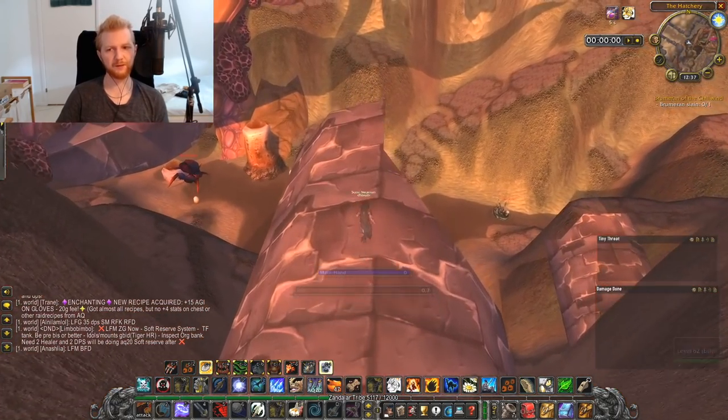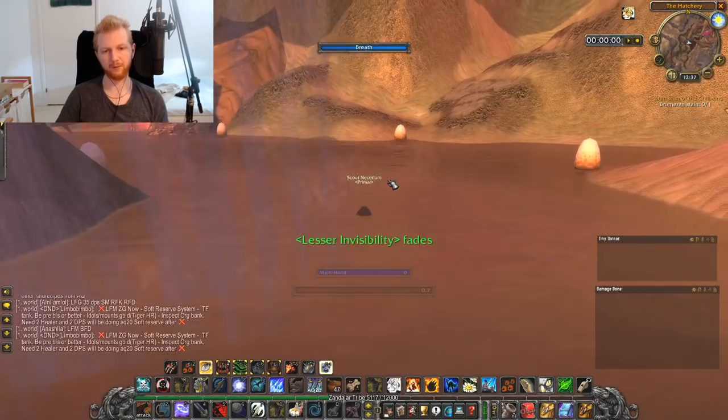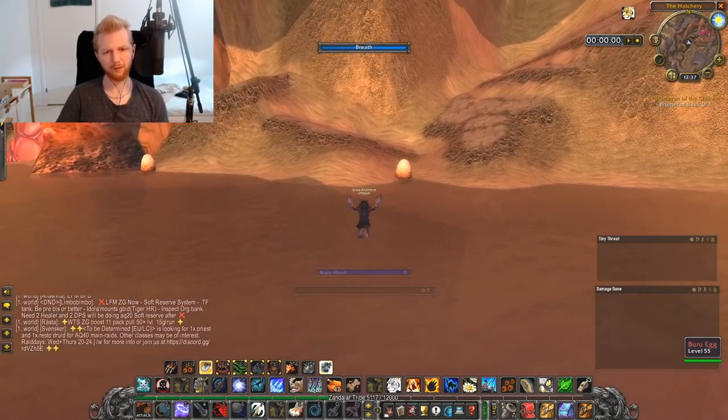That was the hard part of getting to the silicate feeders. Make sure not to die from landing — be very careful of the shallow water here. Also be very careful not to interact with any eggs: if you do, you will aggro the boss.